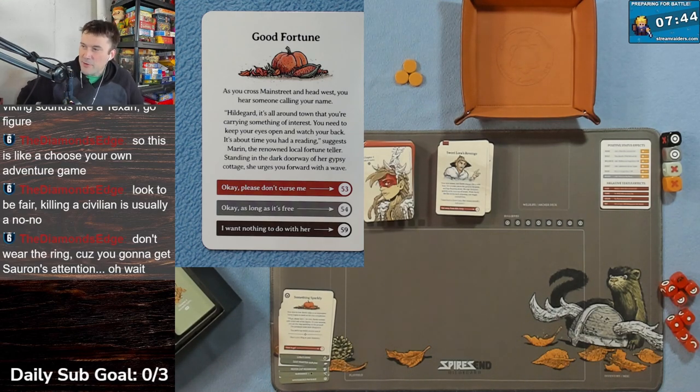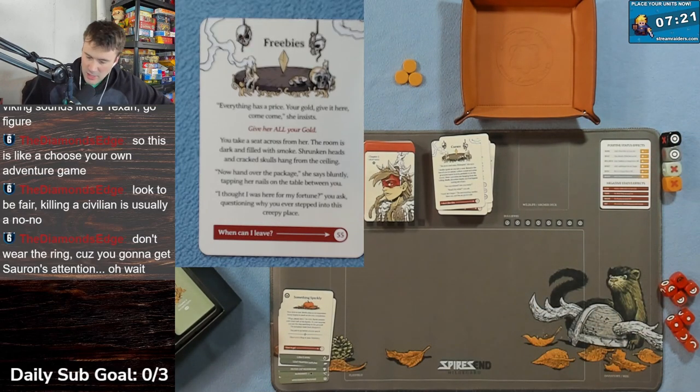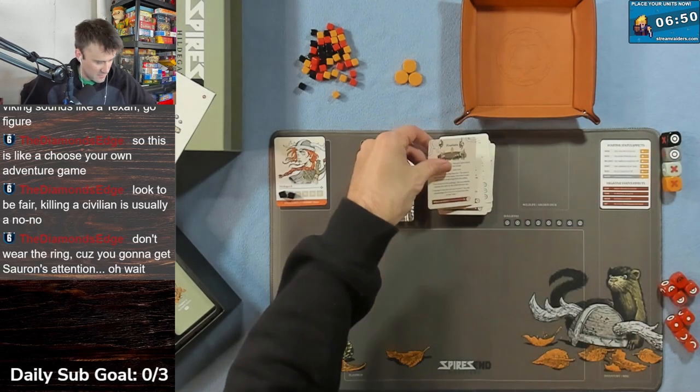Should I complain about prices? I think I'm going to do the 'okay as long as it's free' option - card 54. Everything has a price - give her all your gold! I shouldn't have complained about the price. I take a seat across from her - the room is dark and filled with smoke, shrunken heads and crackling skulls hang from the ceiling. 'Now hand over the package,' she says bluntly. I thought I was here for my fortune!